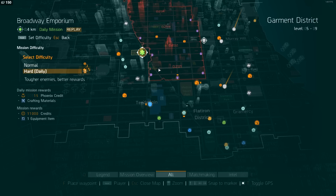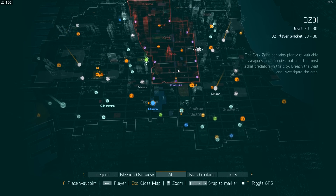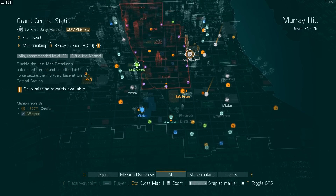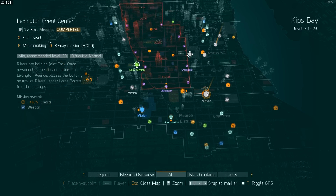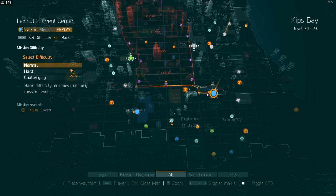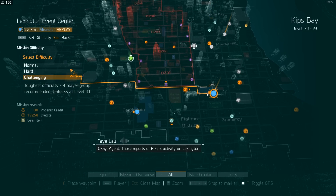But there's another version as well. If you look at Lexington Event Center and press and hold G, you've got a challenging difficulty option. This one gives you 30 Phoenix credits, 19,000 credits, and a yellow gear item.